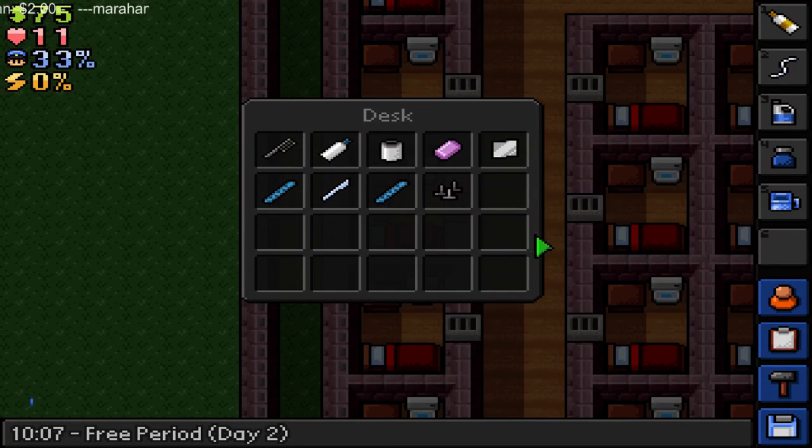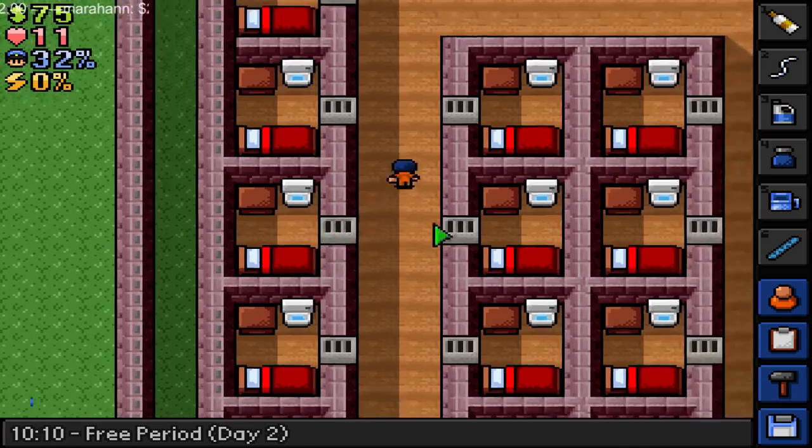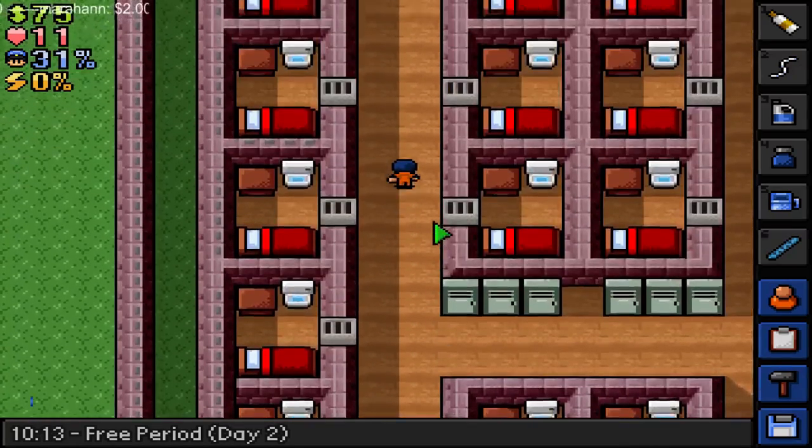Whoa, motherload — a whole bunch of illegal items! What do we do? I don't know if we're gonna dig, so I don't know how much of this stuff we need. We're gonna stop it there at Jonesy's desk though. Let's go run and put this stuff away.